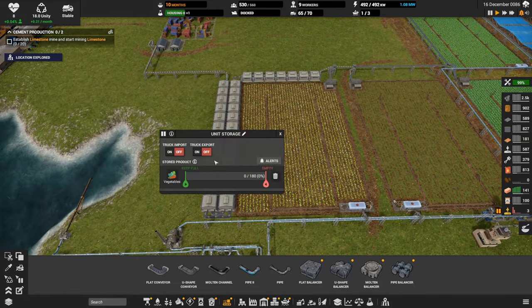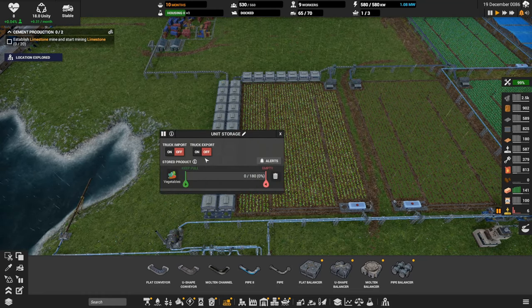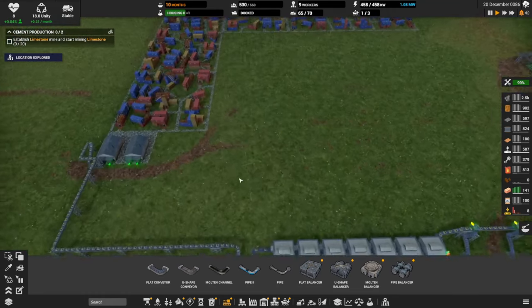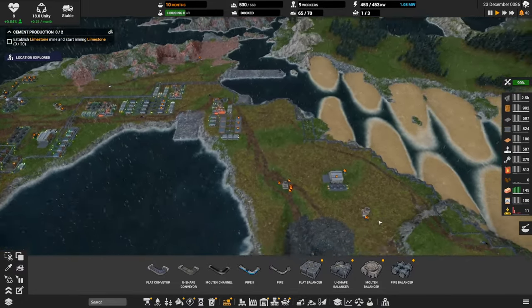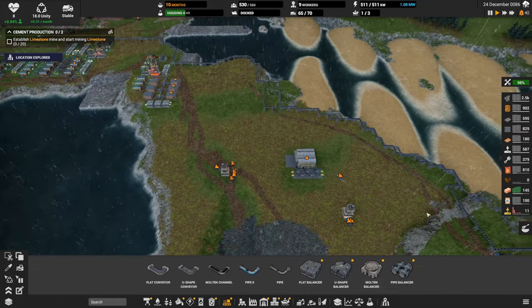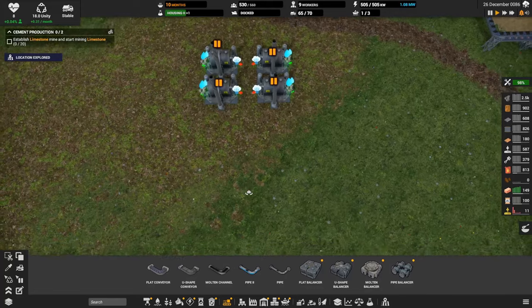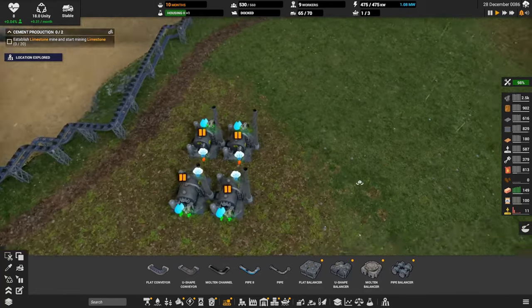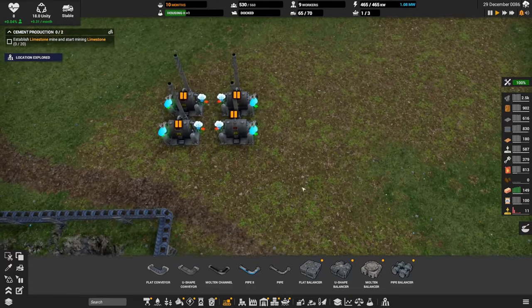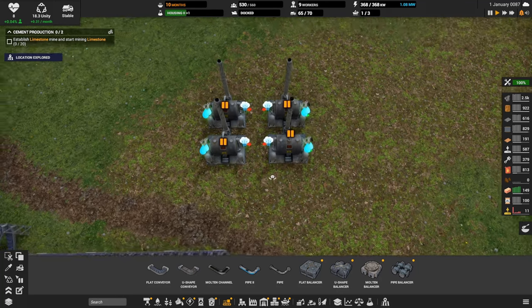Food's still looking good, although it's depleted a little — we turned on another farm, so we'll keep an eye on that. I feel like we should finish the power setup. We have a bunch of boilers and we decided to run off coal, so let's get belts for this stuff. We need a bunch of water too.